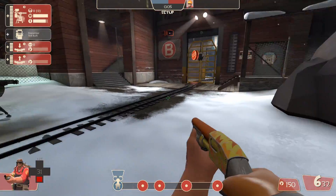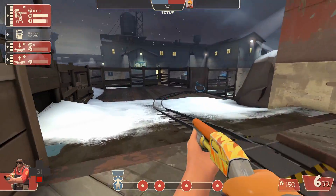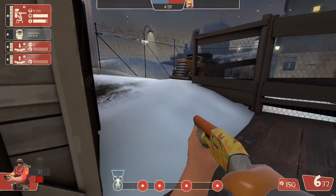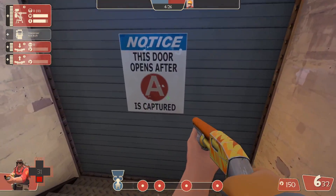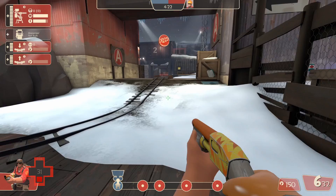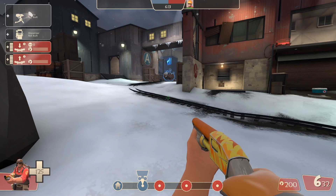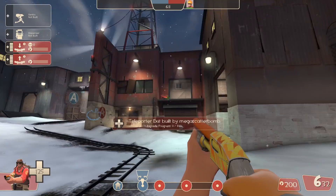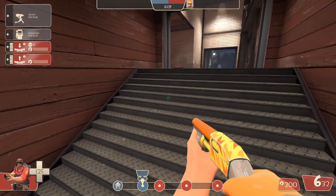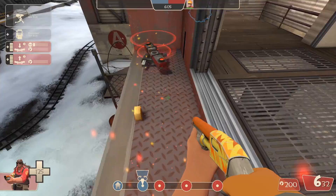And then continue to play the game. This is the entrance to the flank — this door opens after A is captured. So until then just play as normal. The second step after A is captured is to use your teleporter that you placed on the ledge. You can bring a sentry through, place it on this ledge, do whatever you want.